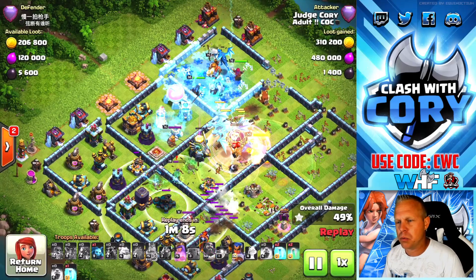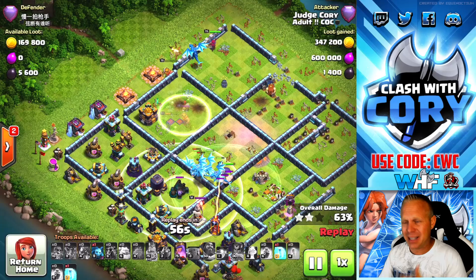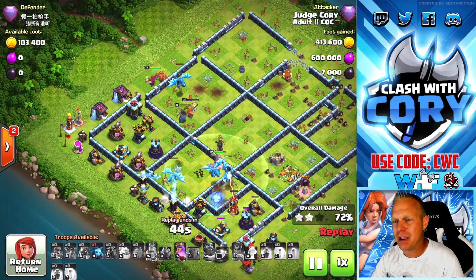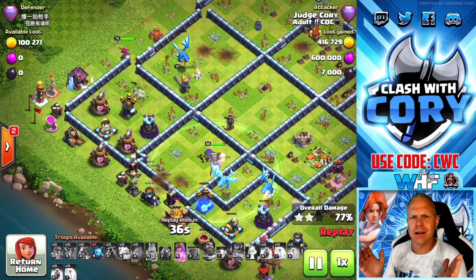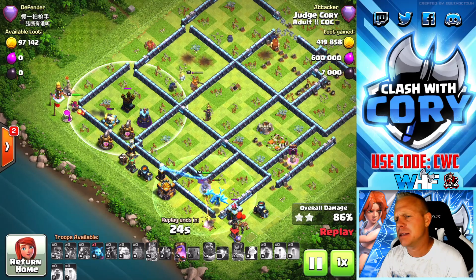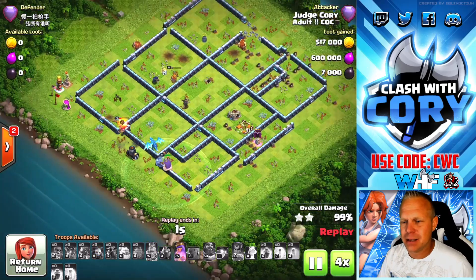We got the royal champion moving along with the other heroes while we had some nice tanking for her. We got the grand warden ability popped for all those electro dragons in the core of the base. The RC's locked onto by a single target inferno and the enemy king, so I freeze the single and use an invisibility spell to try and keep the royal champion alive longer so she can take out the backside single. She goes down to the enemy BK. But look at my queen — once again, full health and her ability. If the e-dragons aren't enough to get the triple with that air defense still up, the queen with her ability can take out all remaining defenses.